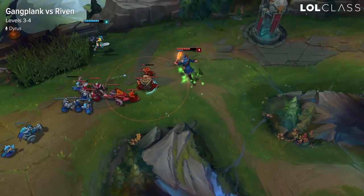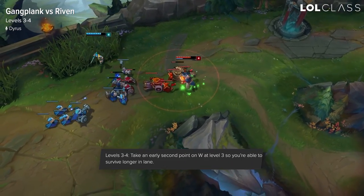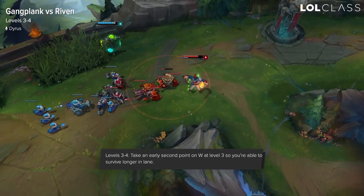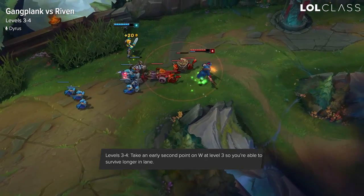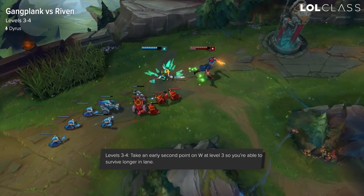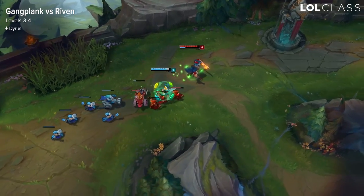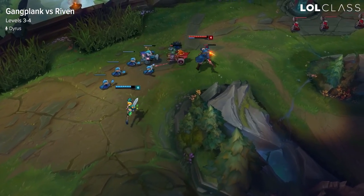From levels 3 to 4 on Gangplank, it's a little bit more tricky. On level 3, you want to level up W instead of the second level Q. The reasoning for this is it greatly increases your survivability when getting ganked or when Riven goes in on you for a trade. Also, if you have Flask or any mana pots, the W will give you a lot of sustain the lower health you are and makes you much, much harder to kill.